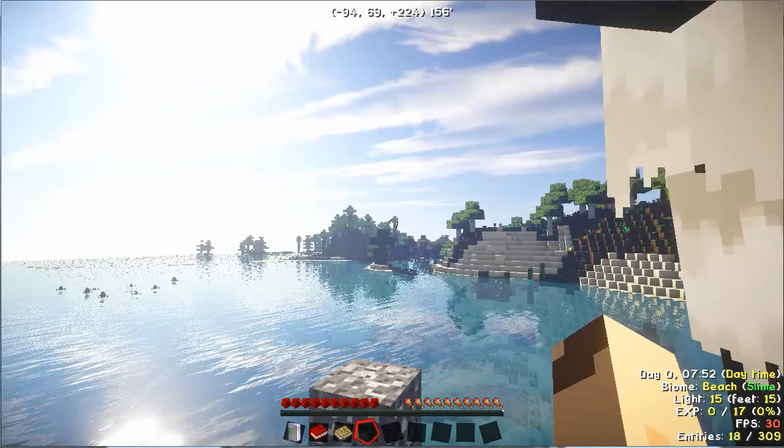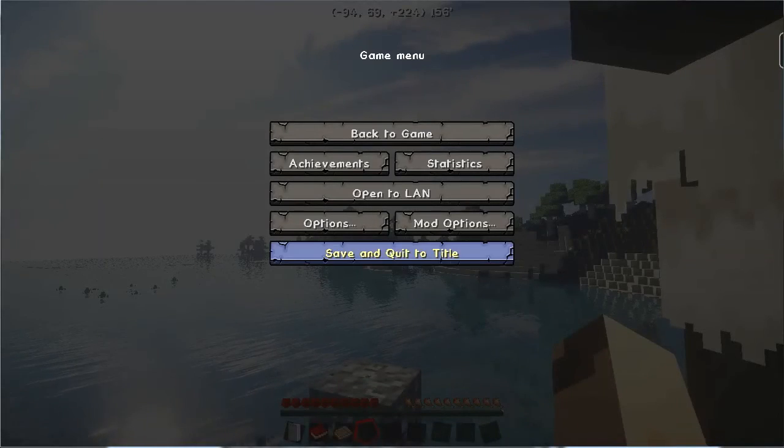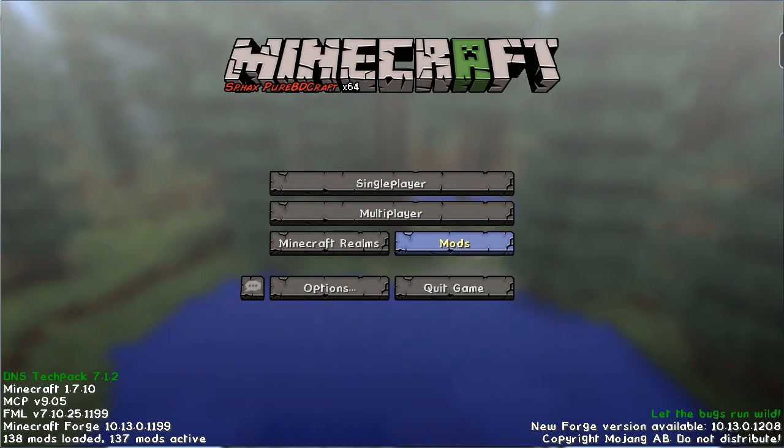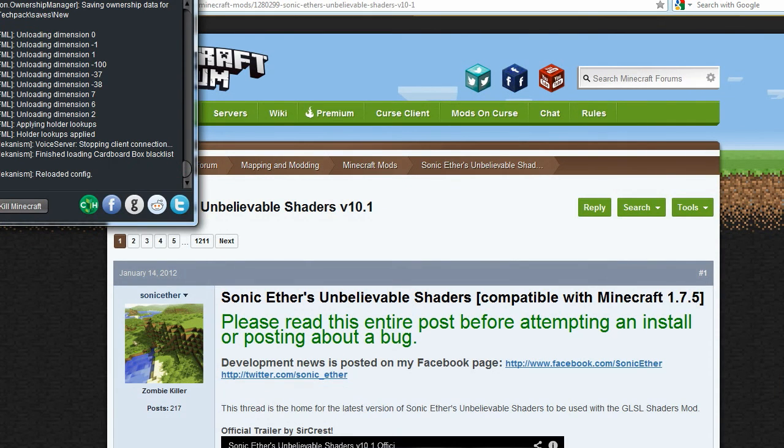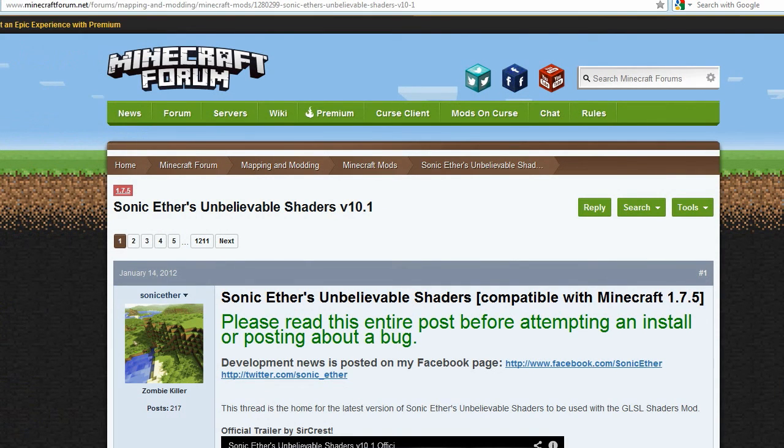So let's get into it. I'm just going to quickly save and quit and then close Minecraft. First off, I'm using the AT Launcher. I don't really have the icon for that up at the moment. But the DNS Tech Pack — AT Launcher is a lot like TechKit in many ways, as well as Feed the Beast; it just has a fair bit more things.